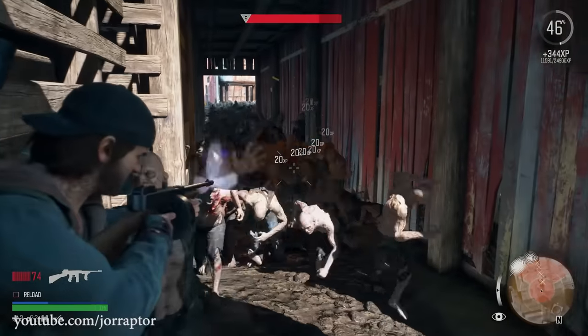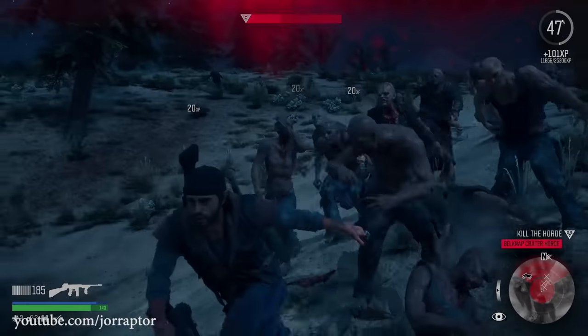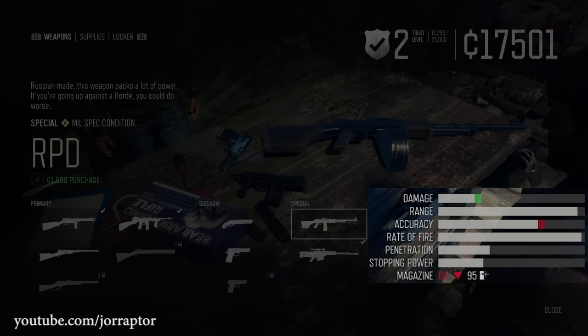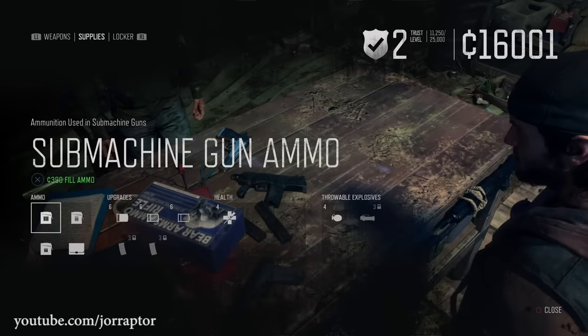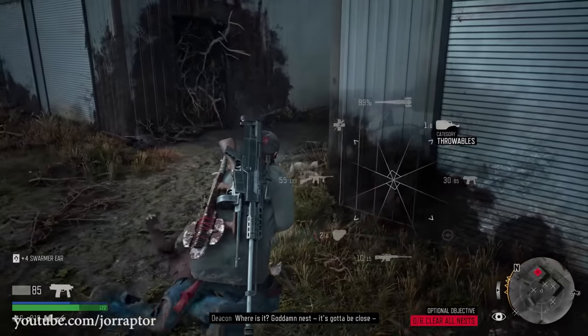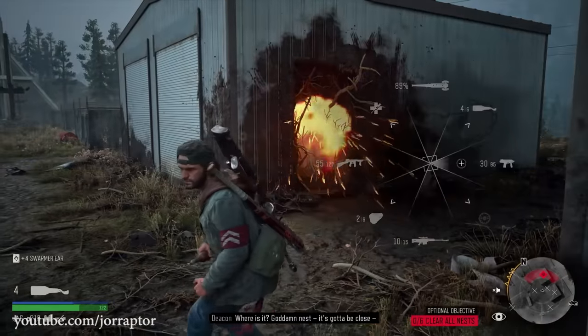Magazine upgrades that you can buy for some of these weapons at the merchant where you bought them are really nice to get as well. When you reach the Wizard Island camp — around two thirds into the game — you can buy one of the best assault rifles for hordes: the Chicago Chopper, which has an insane rate of fire and impressive damage. It has a big magazine that helps you carry a ton of bullets.